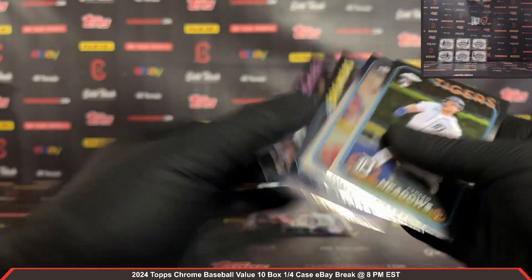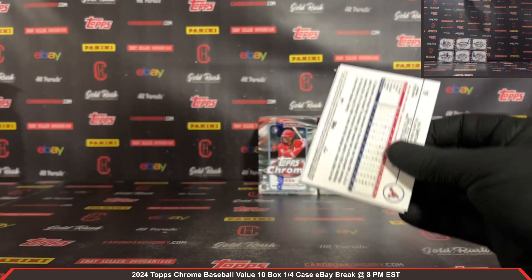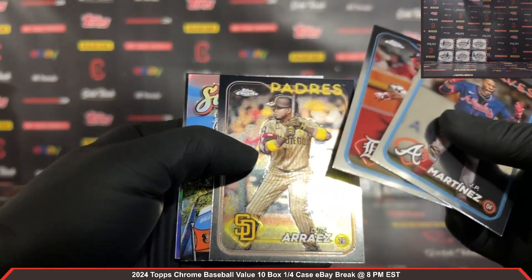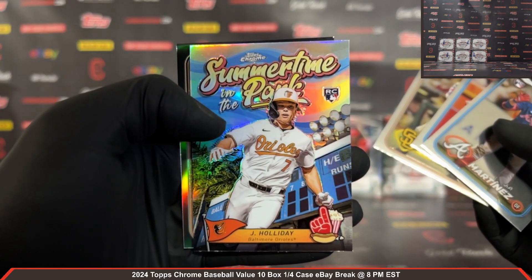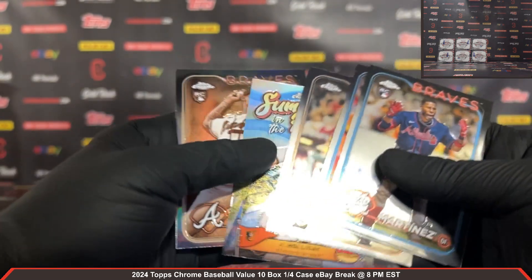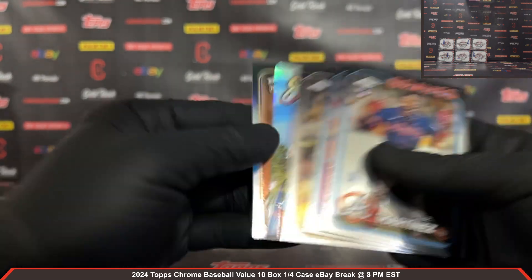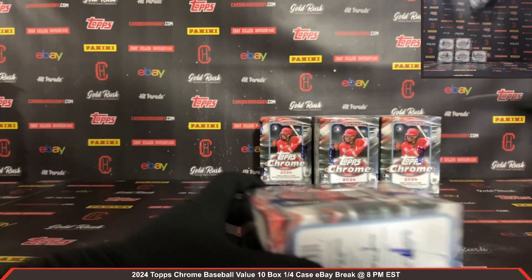Tovar Refractor. Alright guys, last pack out of box number 4. JP Martinez rookie. Summertime in the Park Jackson Holiday rookie for the Orioles — very nice. Smith-Shaw Sepia rookie for the Braves as well.